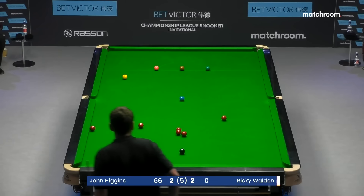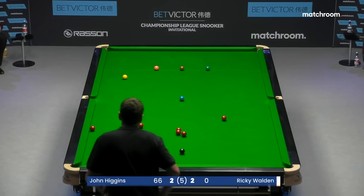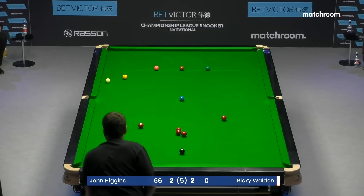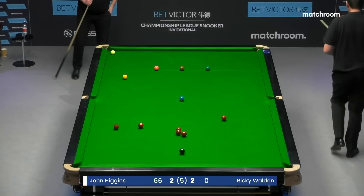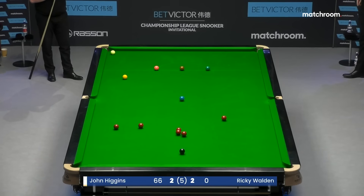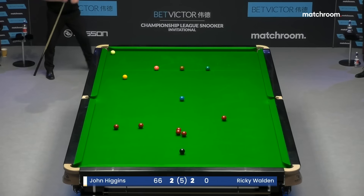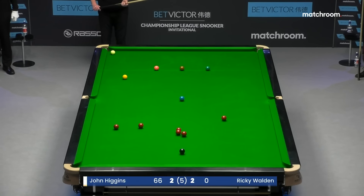That shot he played was a much better shot than it looked, because look how tight he's got the red to the cushion. Ricky's got to be careful — make sure he doesn't get the double kiss going thin off it. Yeah, that's pretty good. Higgins would feel less vulnerable if a colour or two were safe. The yellow's off its spot, but this is a pretty open table.